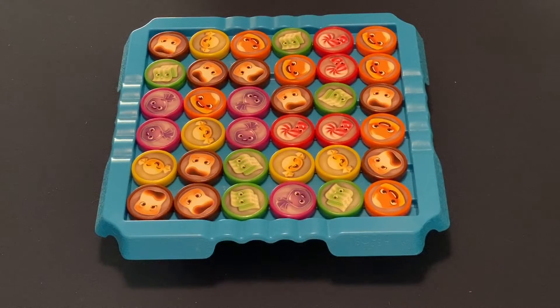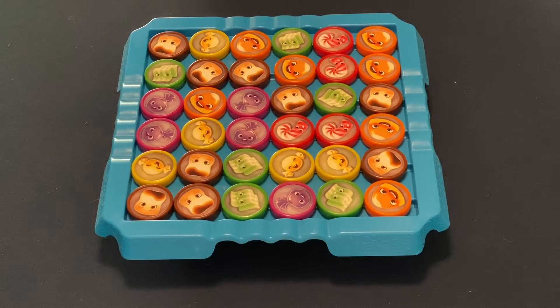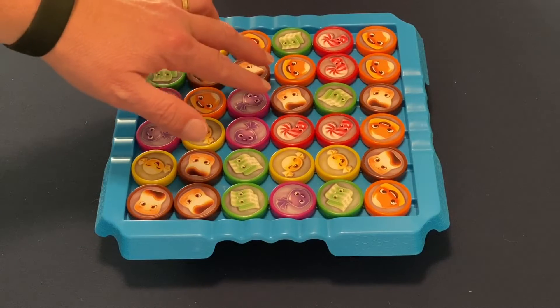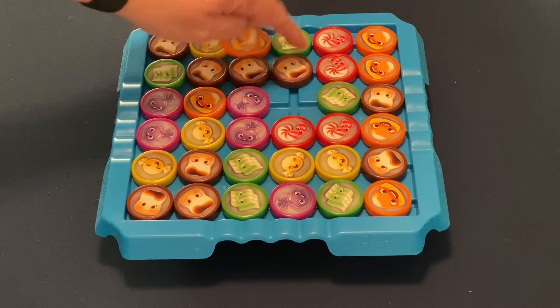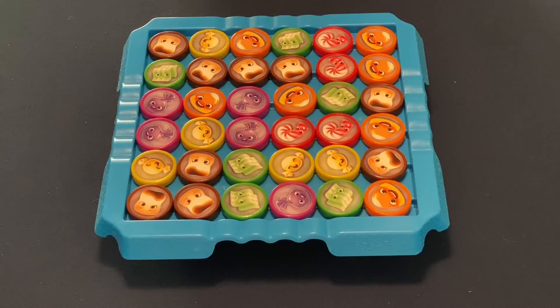The board is randomly set up by drawing candies out of the bag. The only rule about setup is that you can never have three or more of the same candy in a line — if that ever happens, you swap it with another one on the board. The gameplay is very simple: you pick two candies to swap their positions and see if that makes a match.